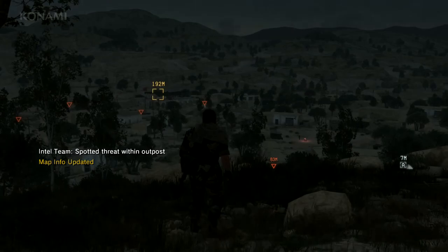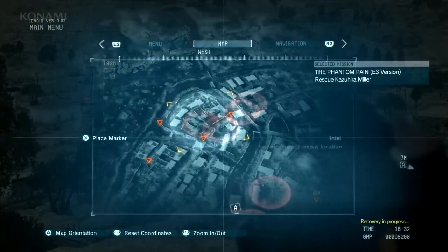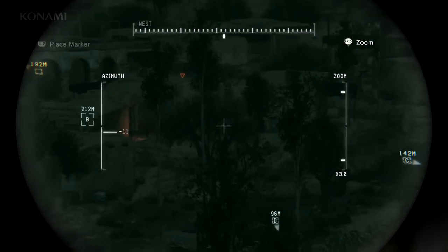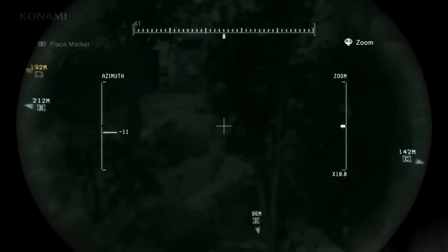Enemy presence detected — there's his report. Let's go ahead and take a look at our map. You'll notice these red areas here; these indicate anticipated enemy locations, so we'll go ahead and mark those. Marker placed. And taking a look with our binoculars — sure enough, you see enemies entering these areas, so we'll go ahead and mark them as well.